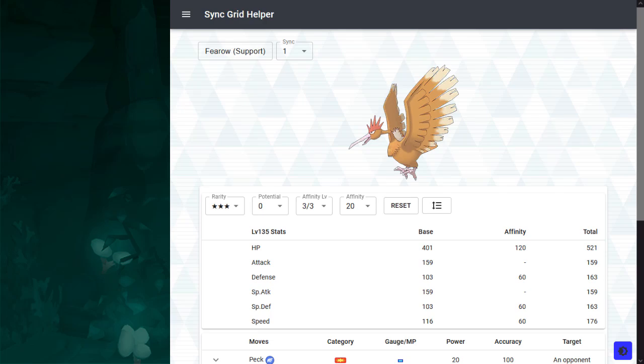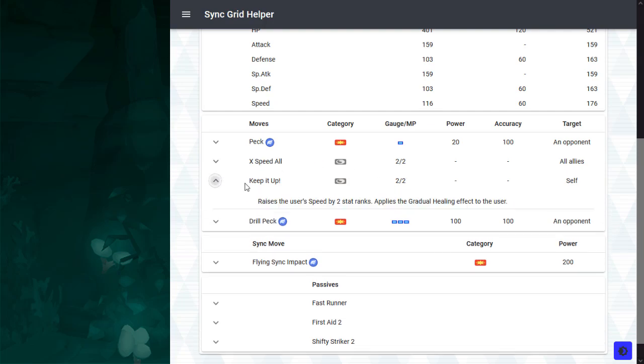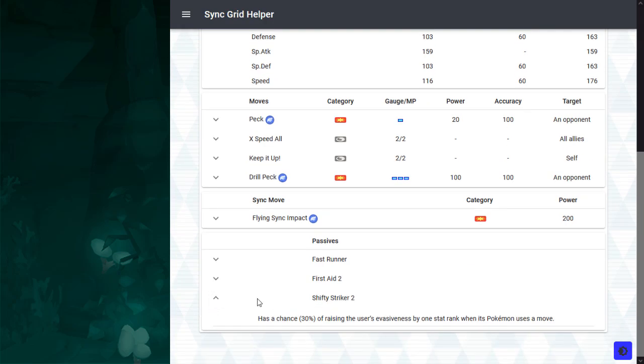Up next, we have Support Fearow, and for all intents and purposes, this is a bad Skyla. I really have no justifiable reason to tell you to use this Eggmon. It has a 1-bar spam, plus 4 speed buffs for the party, it can raise speed for itself and regenerate health, which is handy. And Drill Peck for some mild offense, just a little bit of chip damage. Then there is Shifty Striker too, which is handy because Support Fearow can raise its evasion, but this is random and slow ramping, so I don't think it's making a difference ultimately.